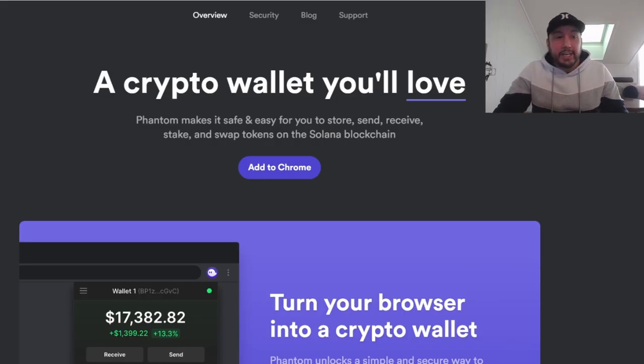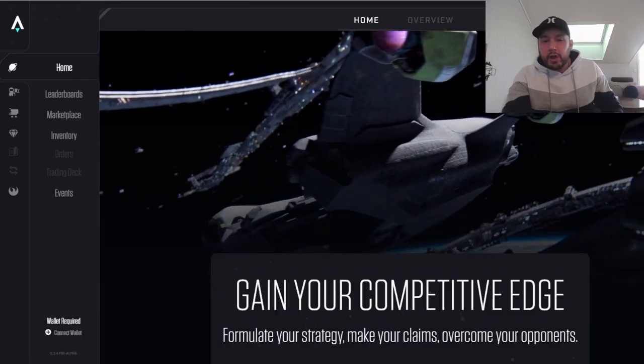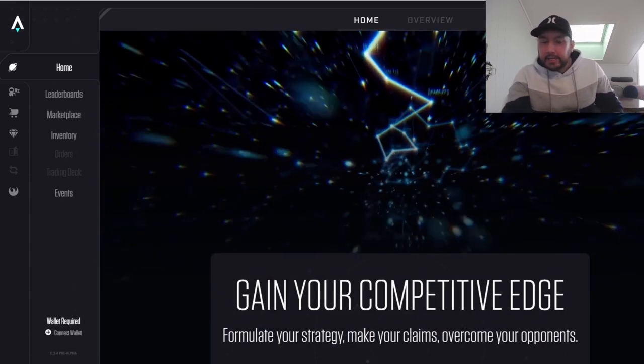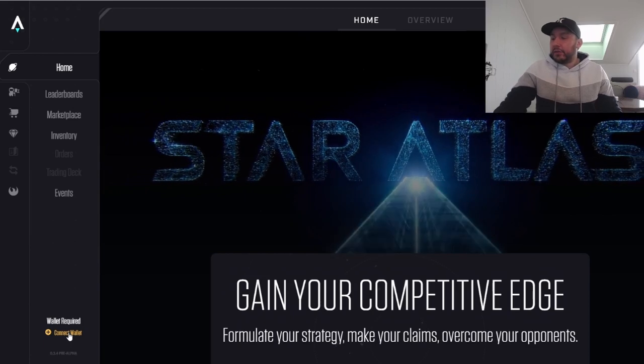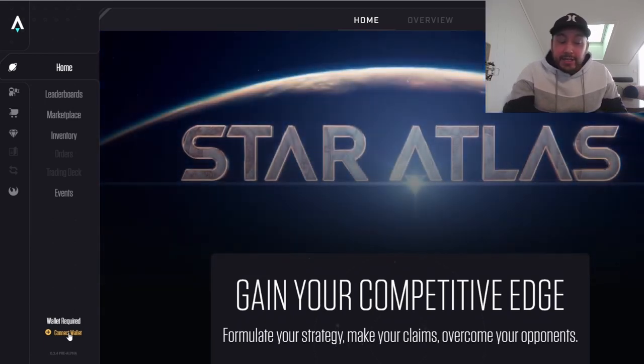The first thing you're going to need is a wallet. I recommend Phantom — I'll leave the link down in the description. Your profile will be tied to your wallet, so make sure you have a Solana-based wallet. Let's start our profile creation over on play.staratlas.com.